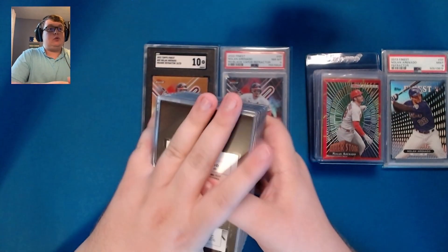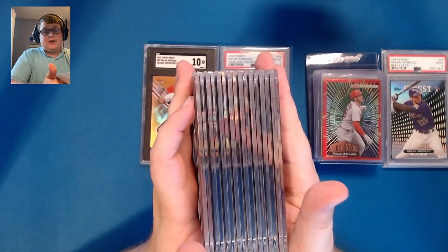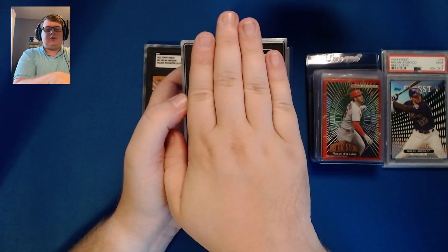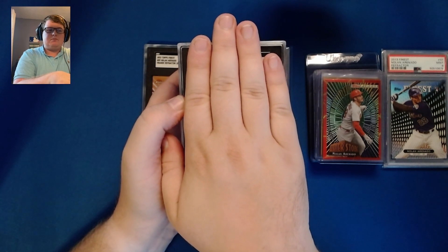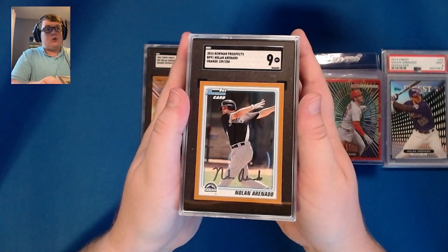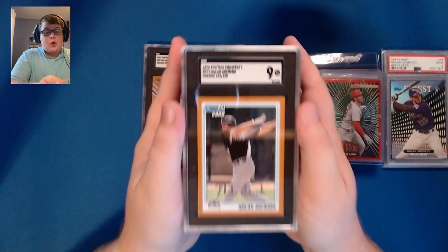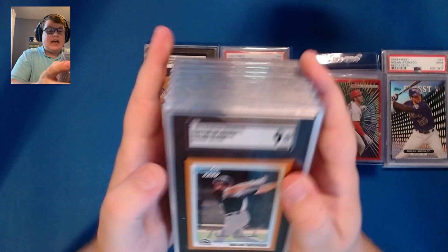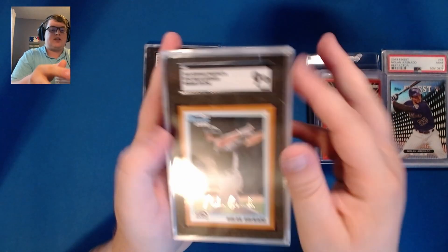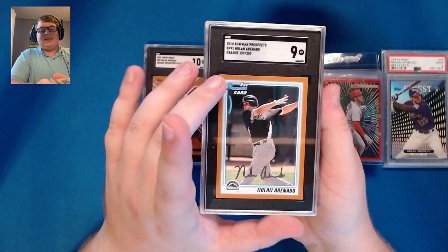Now we get to the fun part — the actual reason for this video: my SGC returns. I've only seen the grade on one of them accidentally while setting up. All but one are part of my rainbow; the other is a 2010 First Bowman Nolan Arenado orange numbered to 250, bought on a work trip in California a couple months ago. I was expecting it to grade as an eight, so seeing that SGC 9 is awesome — I was not expecting that. I knew it had some whiting on all four corners and a white spot on one edge, so I was a little worried.